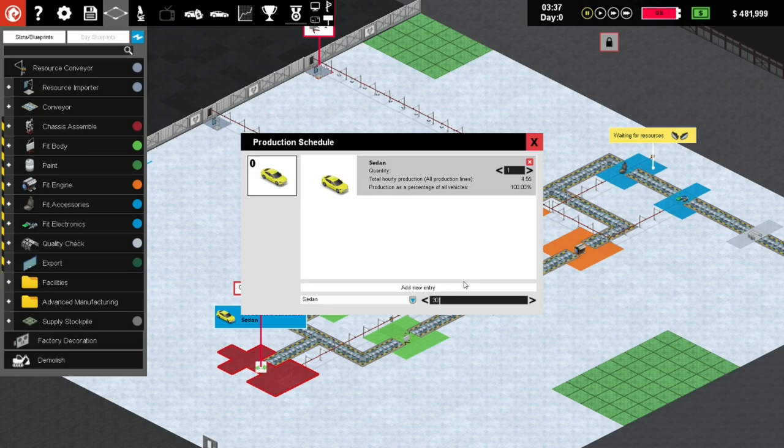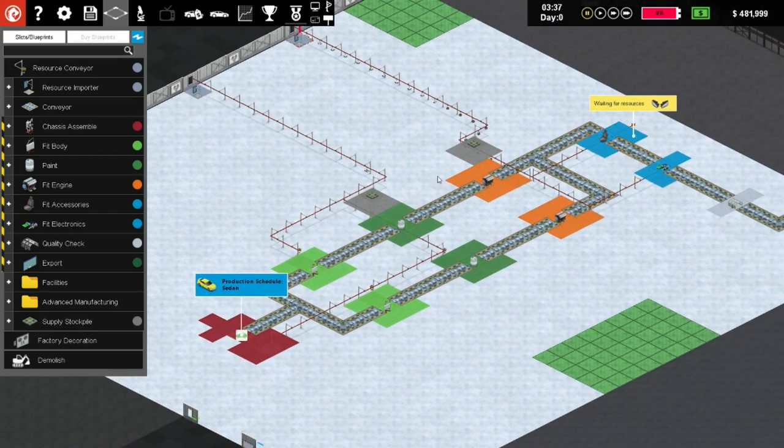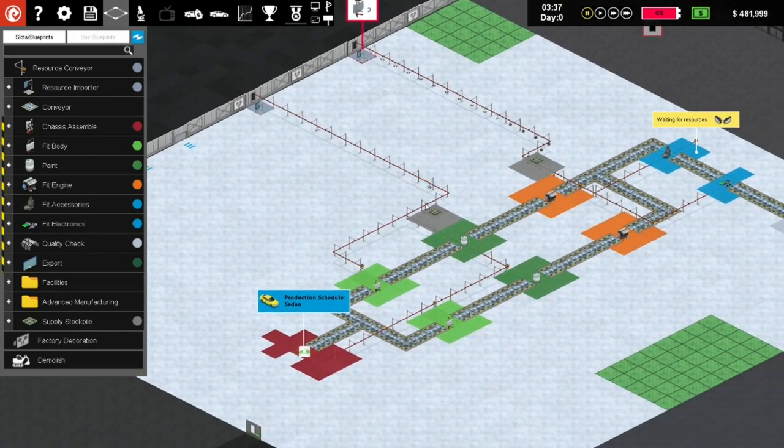We don't have any other options here - we can't add a new entry. We'll just do a sedan - there we go. Sedan is ready to go, waiting for resources. That should be fine. It should be inbound and let's get cracking on it. I'll keep one in the garage for myself. Let's start running this.